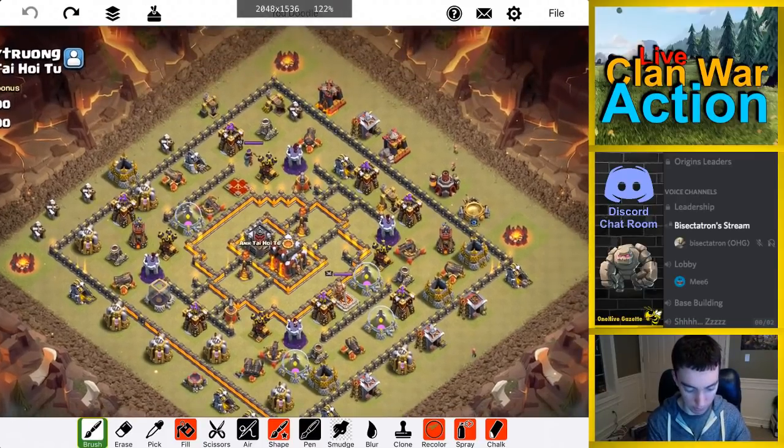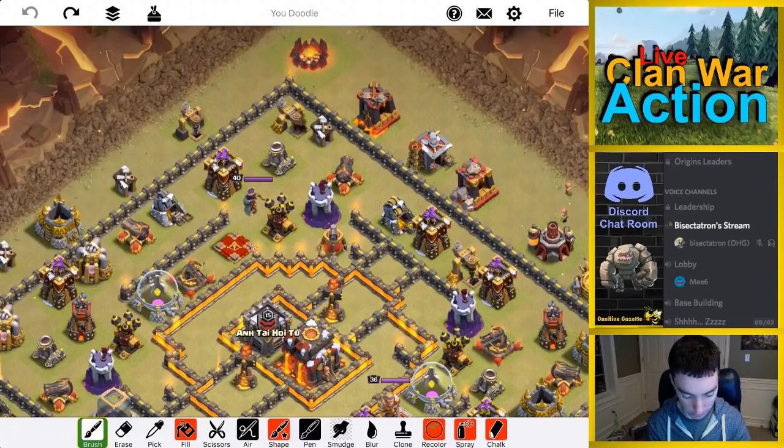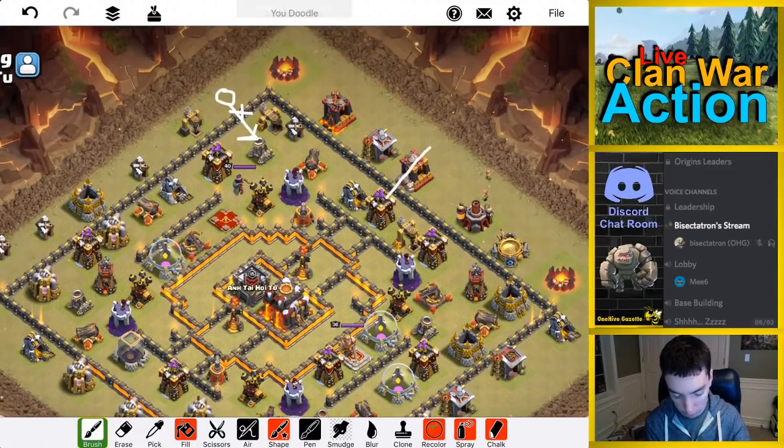Doing something similar to what the last attacker did. I'm going to drop down my queen right here with 5 healers on her, a wall break open here, and let her just start walking in. I'm going to drop 4 loons here for that archer tower — no haste — and then a minion, 2 minions here on that barracks to get it taken out. The idea is I'm going to take out this area. Based on the last attack, we know that only poisoning the queen should be fine with 5 healers. Won't need to use the queen's ability or rage — just poison the queen. Then with that mini funnel on the right side, the queen should step up kind of towards the inferno, then head this way.